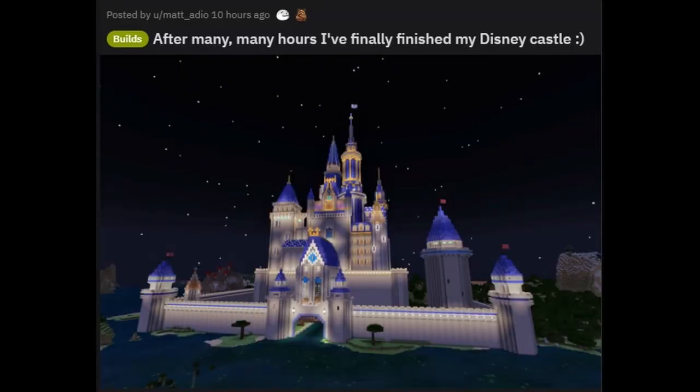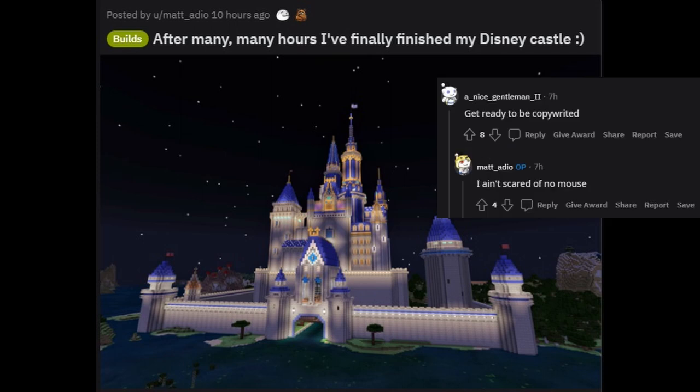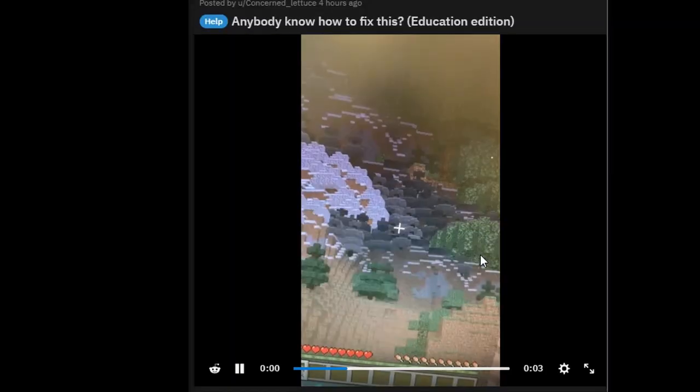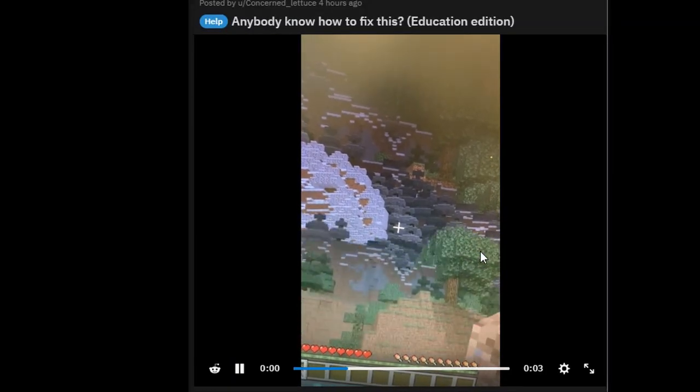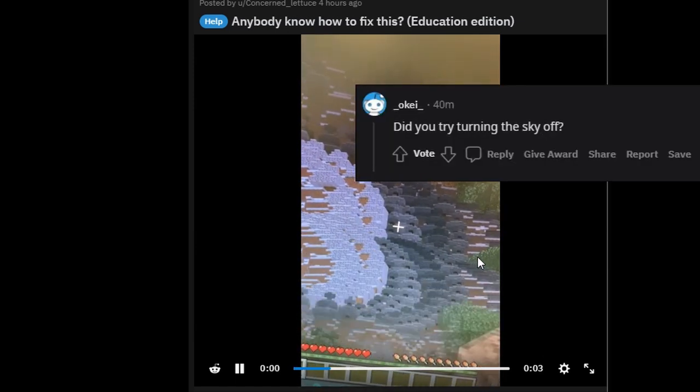After many many hours I finally finished my Disney castle. Get ready to be copyrighted! I ain't scared of no mouse. Anybody know how to fix this Education Edition issue? Did you try turning the sky off?